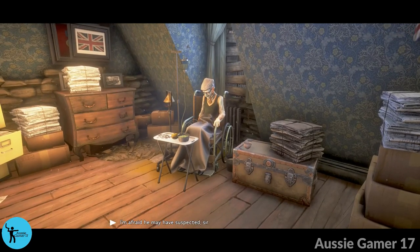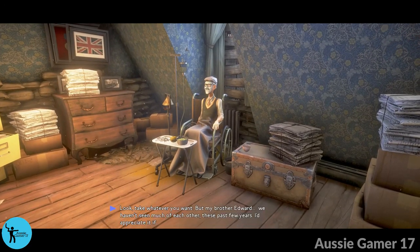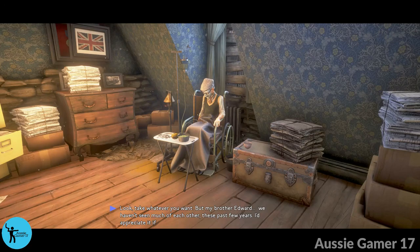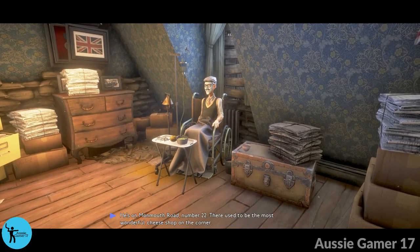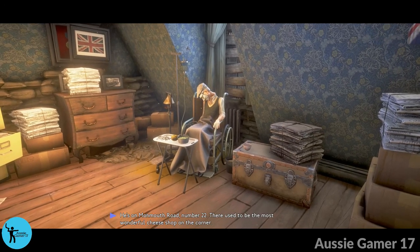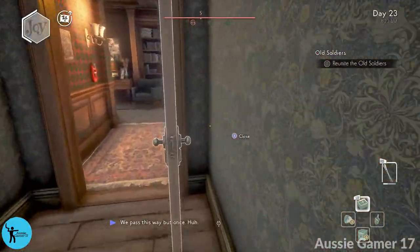Continuing the cutscene: 'We didn't kill though — you may have suspected, sir. So you've got regrets?' 'Kids downstairs, anytime they start to regret they pop a Joy.' 'Nope, not me. Whatever you want — but my brother Edward. Haven't seen much of each other these past few years. I'd appreciate it if you'd go tell him I'm sorry — you'll know what it means. Number 22, it used to be the most wonderful cheese shop on the corner.' 'I'll be sure to pass along the message, sir.' So we will do that — we can't loot this room just yet.